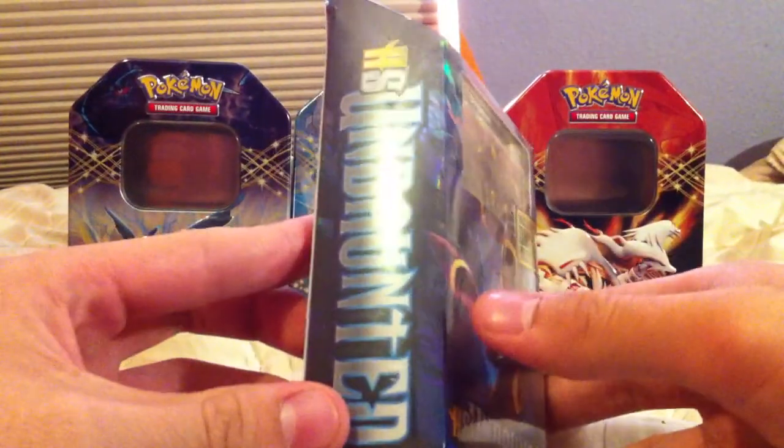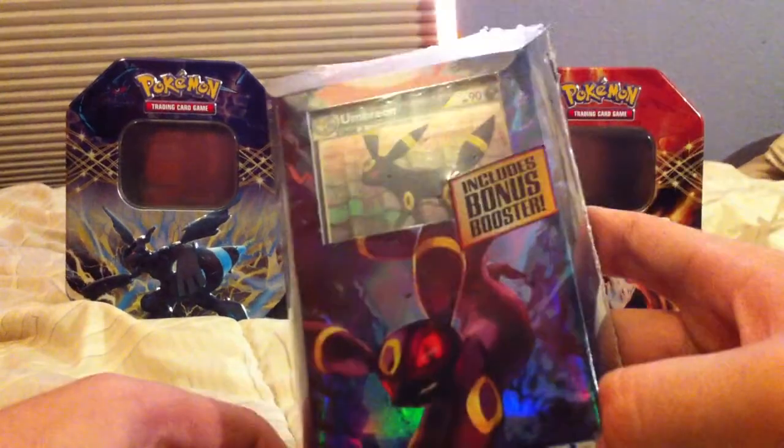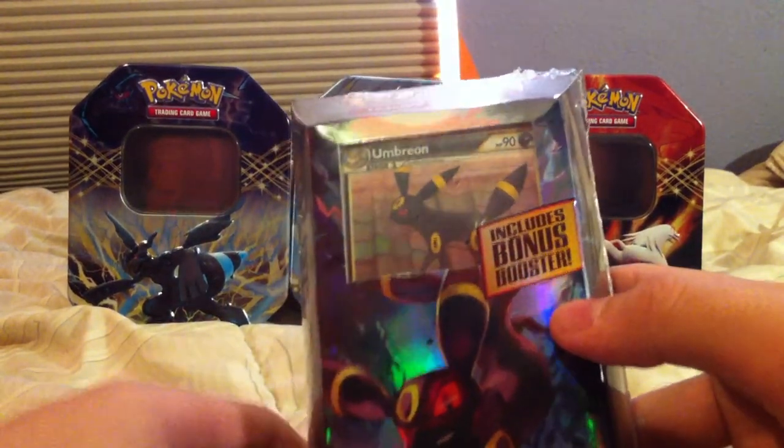Not really anything big to be like our final thing to open. It's the Nightfall theme deck from HeartGold SoulSilver Undaunted. But it came in the Prime Challenge box and it comes with an extra booster pack so we figured we'd open it. There's the set list if that's all you guys really care about.